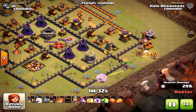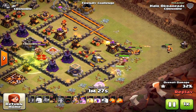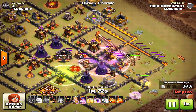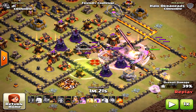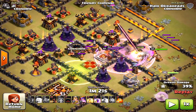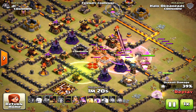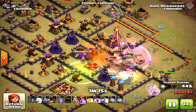Now I bring in my Valkyries — no Golem needed, the funnel was already there. I did lose some troops off the edge, which wasn't ideal. Spell placement is critical here: I put the Jump Spell on the far end because the Queen will handle the nearest Inferno Tower, but that other Inferno Tower is going to be difficult to reach — so that's exactly where the Jump Spell goes.